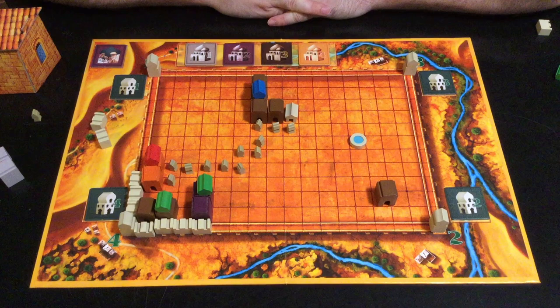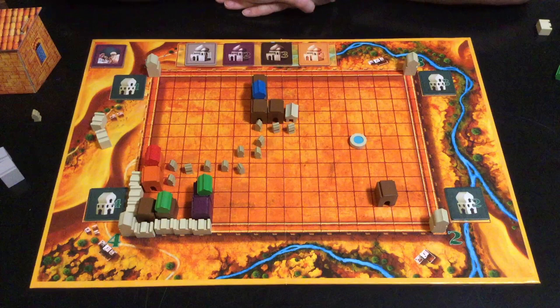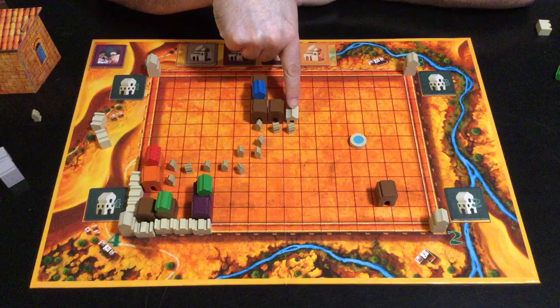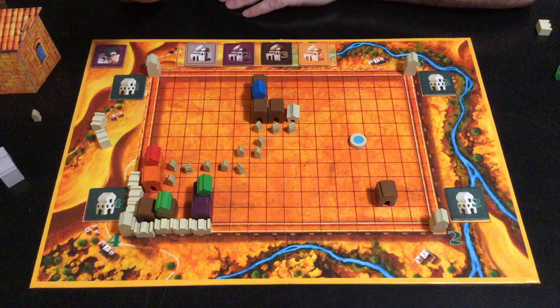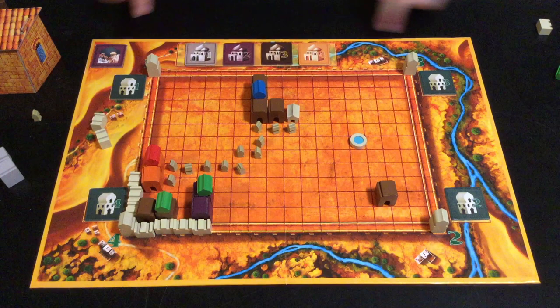The game ends when all wooden pieces that can be played have been played. It is possible that a player may have stables left but there's no place to put them — at which point they can't play them. Then you total up the scores. For each palace, you figure out how many points it's worth: one point for every palace piece, plus one for every connected stable, plus one for every merchant adjacent to it, plus one for every wall adjacent to it, and plus four if it happens to be exactly two spaces away from the well. Add to that any palace tiles or tower tiles you have, and the player with the most points wins. That's it — you're ready to play Medina.